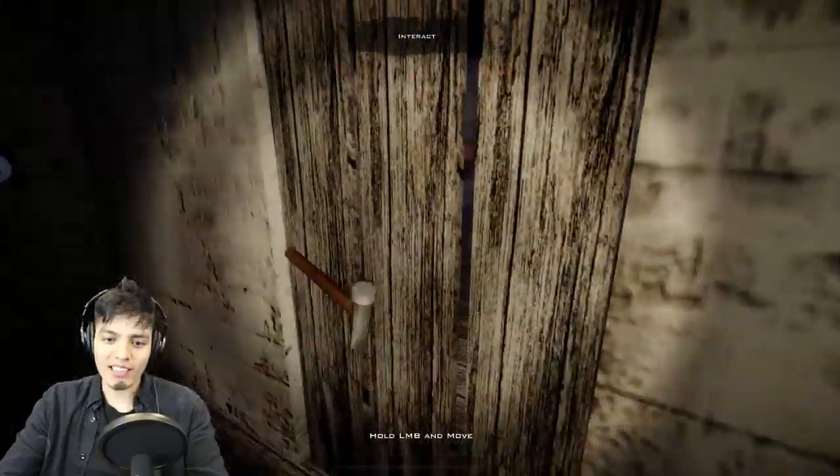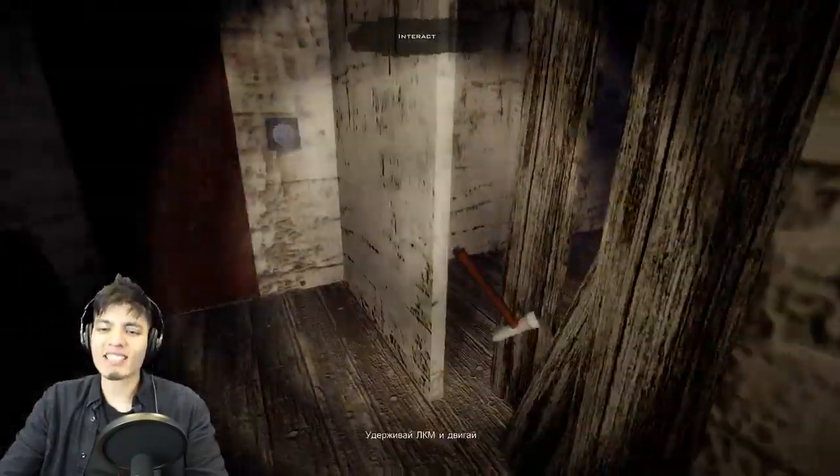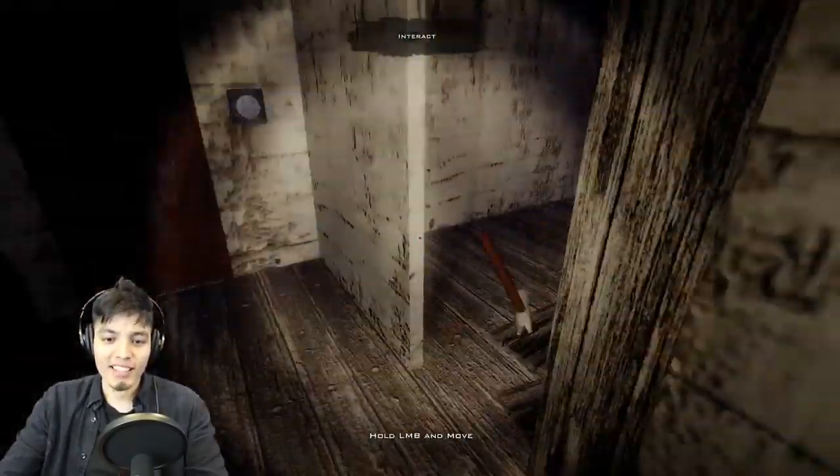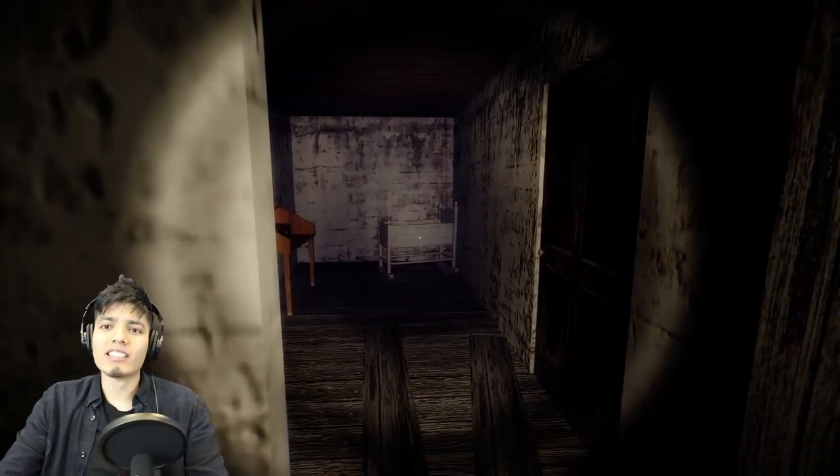So how do we break these boards down? We just swing at them - this is pretty weird but okay, it's working. Oh my god, look - they added Slenderina in this crib!